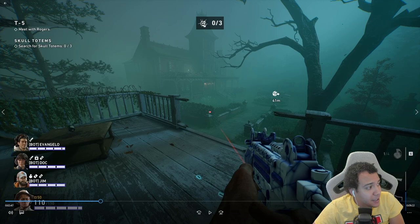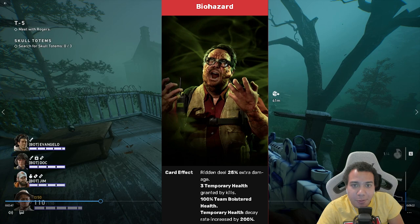Before we get into the clip, let me show you what's happening in the background. There's a corruption card called Biohazard — that's why you see the green fog. It causes ridden to deal 25% extra damage, only three temporary health granted by kills, 100% team bolstered health, and temporary health decay rate increased by 200%.